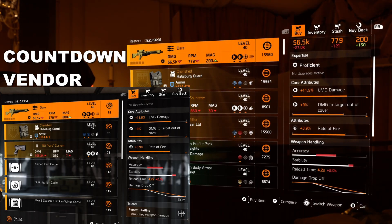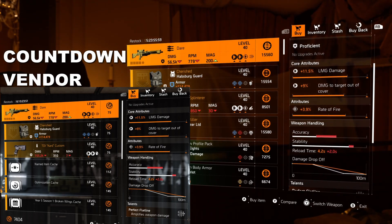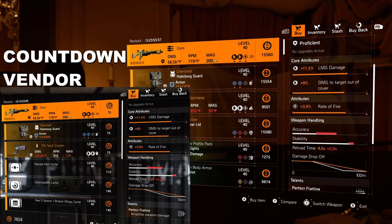Kicking things off this week, Cassie's got the Dare. The rolls are average, and you can also pick this one up from your countdown vendor, but I'm going to be passing on both.